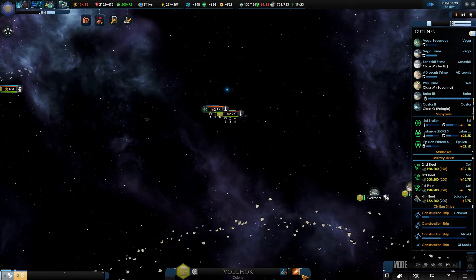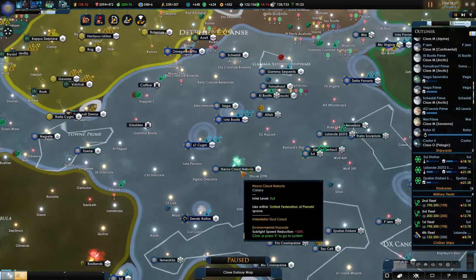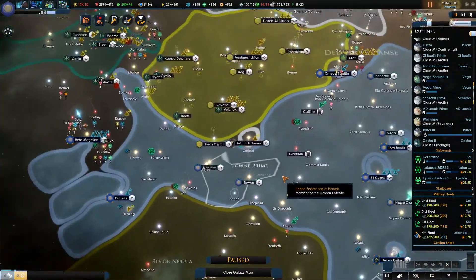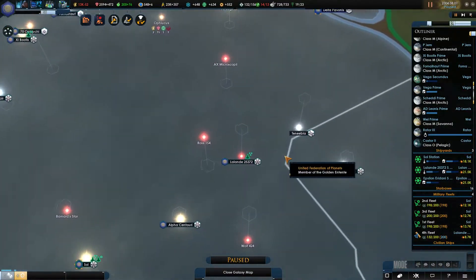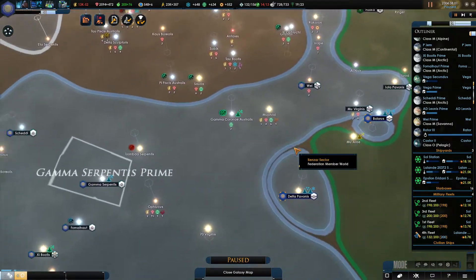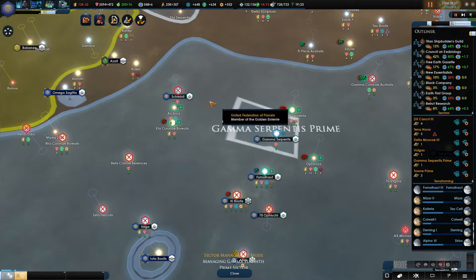We have another colony established — complete. Let's see where I can get rid of another colony. Gem I don't want to give up. Alon I don't want to give up. Oh, you know what — here, Gamma Serpentis or whatever, let's expand you.